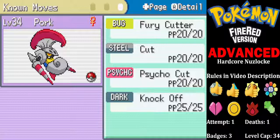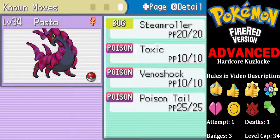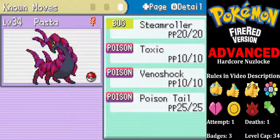We've got Pork, our Escavalier, with Fury Cutter, Cut, and Knock Off. Chum, our Grumpig, with Heart Stamp, Poison Fang, Knock Off, and Power Up Punch. And finally Pasta, our new Scolipede, with Steam Roller, Toxic, Venoshock, and Poison Tail.